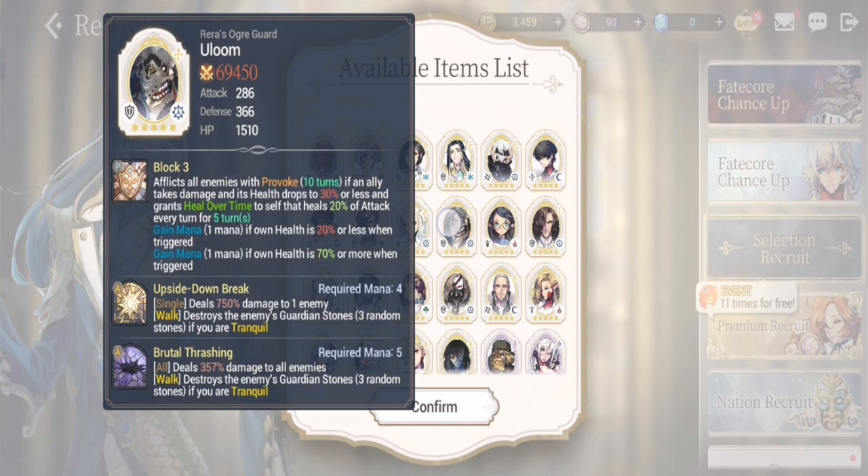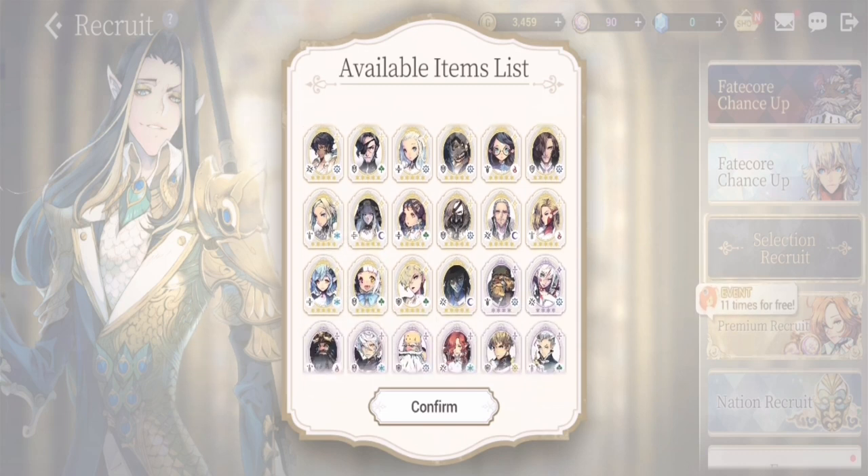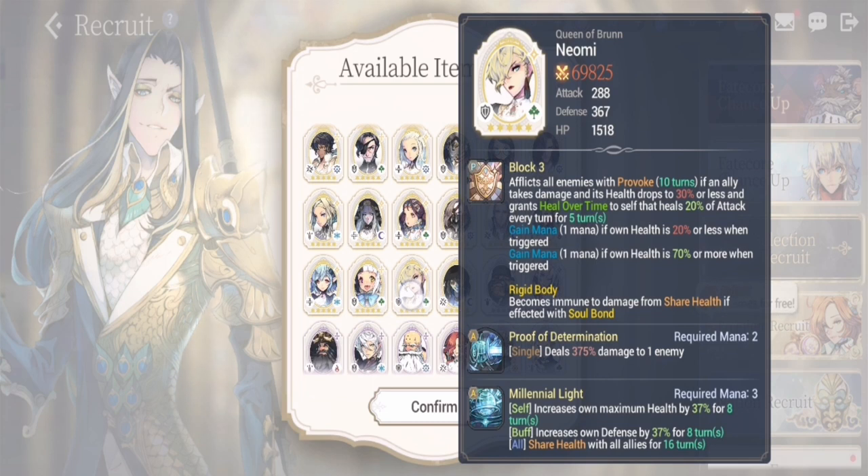Uloom is my second choice if you want to go the defensive route. My third choice is a newer character — that's why I wanted to update my reroll guide. I'd suggest Naomi. Naomi gets better with Dorca but can work as a standalone. Her S2, Millennial Light, gives shared health to the group, increases her own health, and she also has provoke.